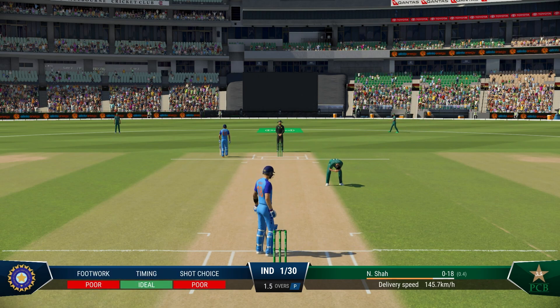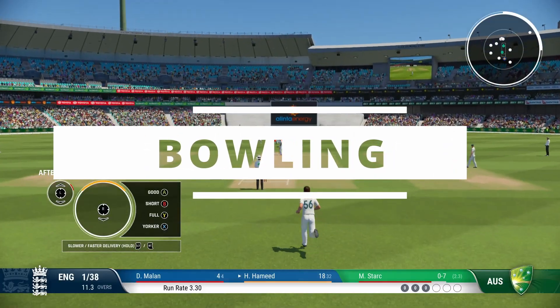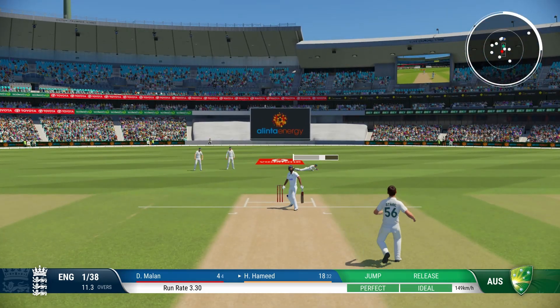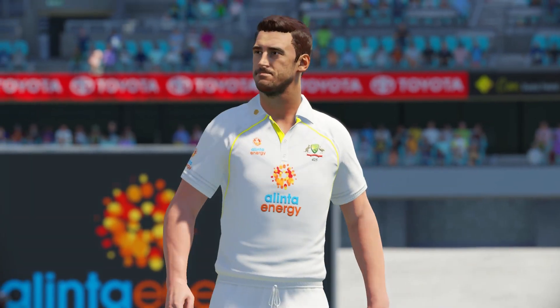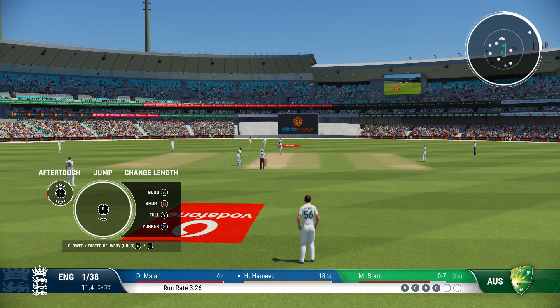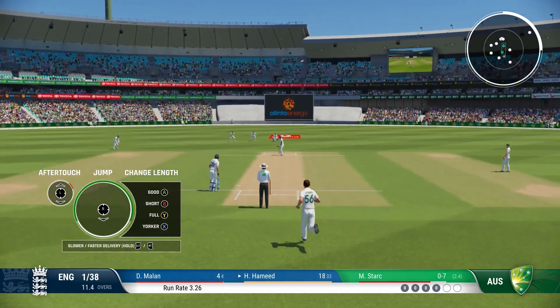Spoiler alert — you will get all out under 100 at most. Bowling is good but it isn't great, and it gets frustrating. In my opinion, Ashes Cricket 2017 has the best bowling of any cricket game. Cricket 22 has too many little issues — edges run right along the ground every time in the most unrealistic fashion.